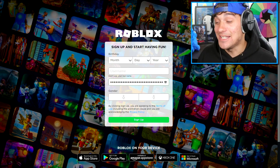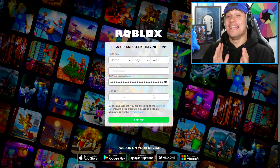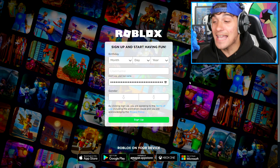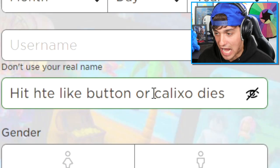This is the page where we have to create our account. And as you can see, somebody's left me a message. Obviously I have no idea what it says, but if you want me to check it out right now, then make sure to hit the subscribe button down underneath this video. Anyway, let's check out what this secret message says - let's reveal it. It says hit the like button or click so dice.